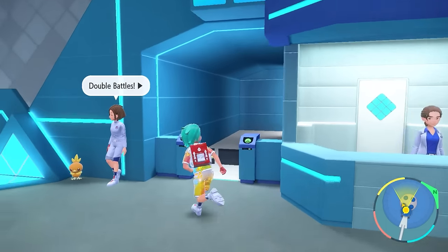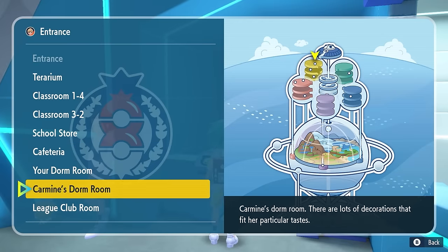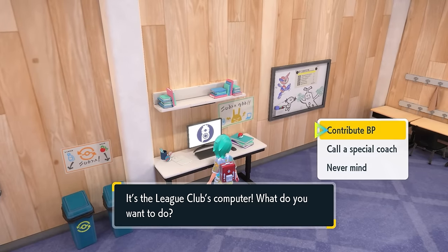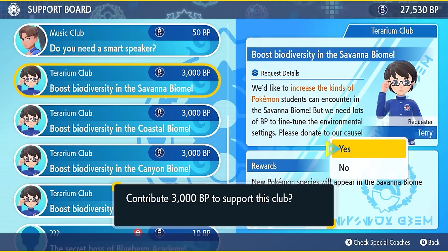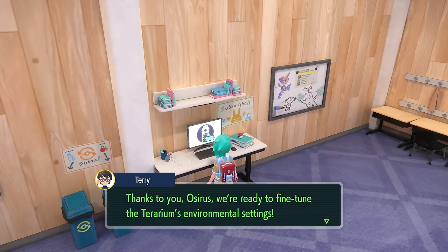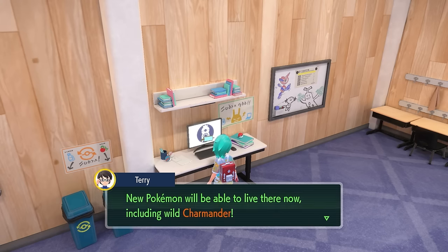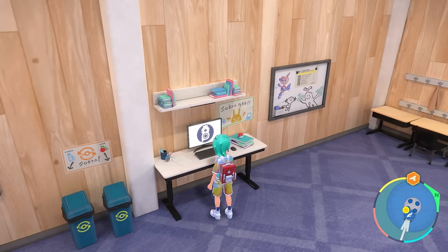When you first come into the Terrarium in the Indigo Disc, the starter Pokemon will not be available. To unlock them, you'll need to come to the Club Room in the Blueberry Academy and use the computer to contribute Blueberry Points to the Terrarium Club to boost the biodiversity in each biome. Every time you pay 3,000 Blueberry Points to boost a specific biome, the starters related to that area will be available. Unlocking all 24 starters across the 4 biomes will cost a total of 12,000 Blueberry Points.